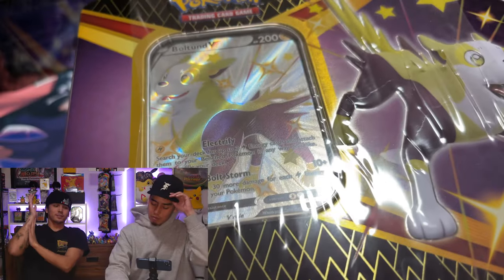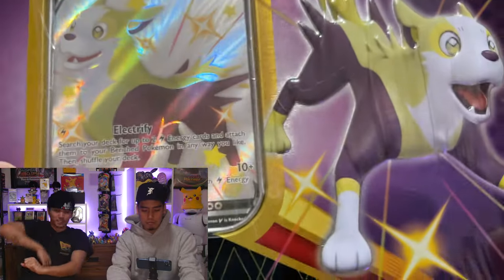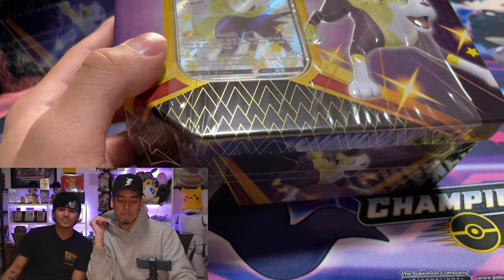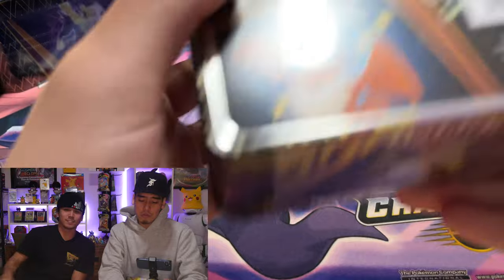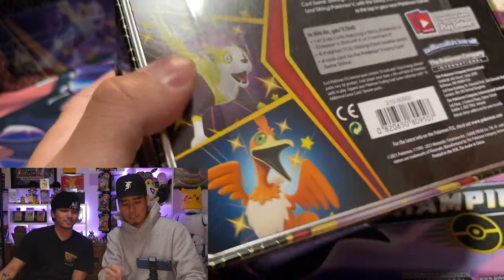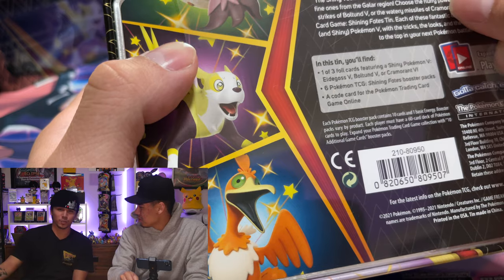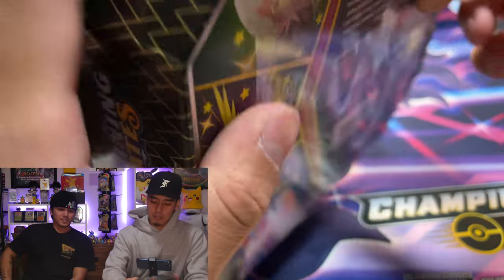I know people like Boltund in the game and just as a dog. Let's get into it! Obviously we are still looking for that shiny Charizard V-MAX and we're not gonna stop opening Shining Fates until we get it. Anthony's pulled the shiny Charizard from Champ's Path like three times and Hidden Fates once.